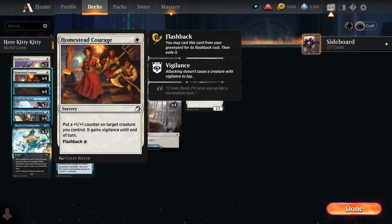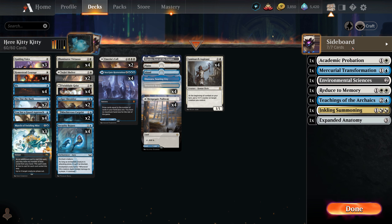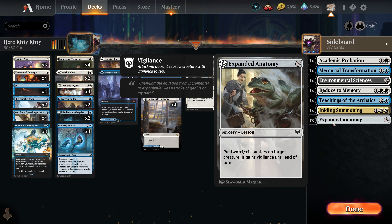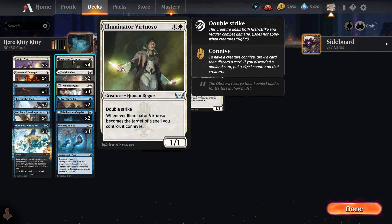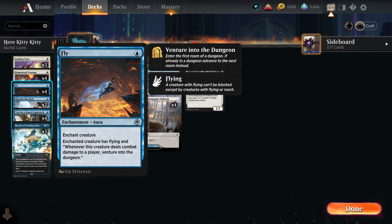Illuminator Virtuoso is a two-mana double striker with 1/1 stats. Whenever it becomes the target of a spell you control, it connives — and make sure when you connive you put the counters, because that's how you grow this creature so quickly. If you cast spells on it twice in one turn for just two mana, you put a +4/+4 on it. Combined with double strike, this suddenly becomes a 5/5 for two mana that deals 10 damage. You can see how quickly we can kill the enemy. With Guiding Voice you can take academic probation against decks with sweepers, or take 'Expanded Anatomy' since it targets a creature and puts two counters — for Virtuoso that's an additional six damage.